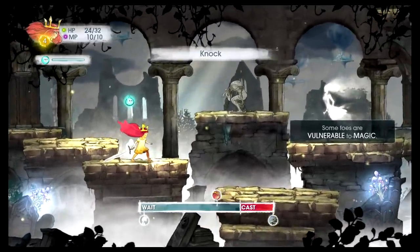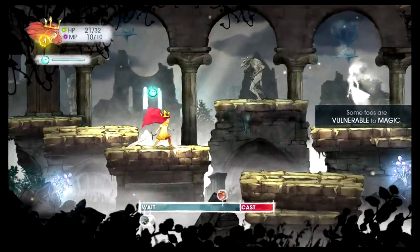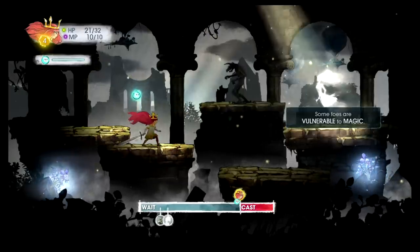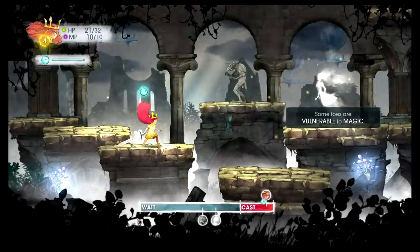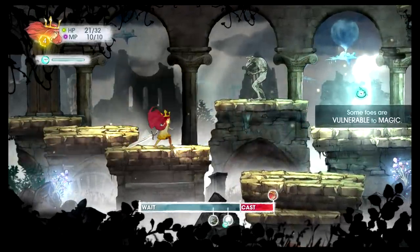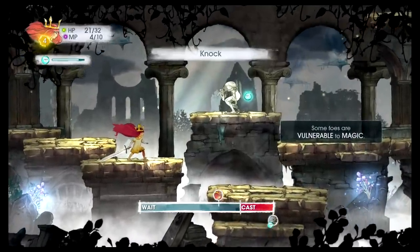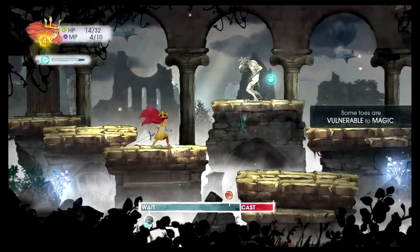Some foes are vulnerable to magic — let's go ahead and try Light Ray. Obliterated. Those ghostly women type things are weak to light — good to know.